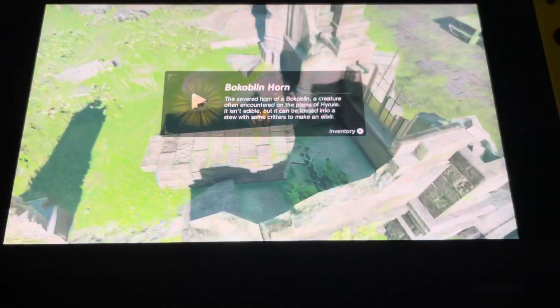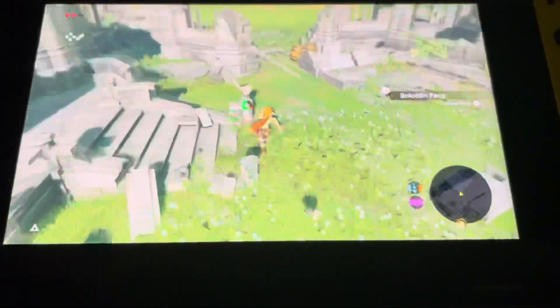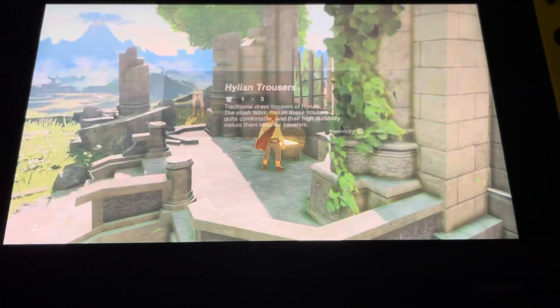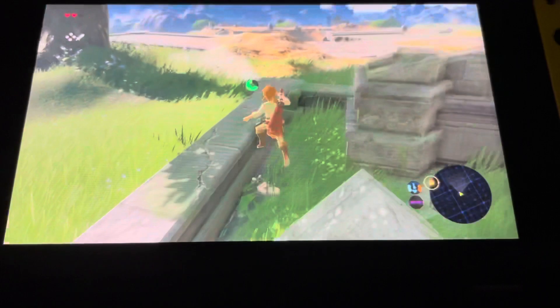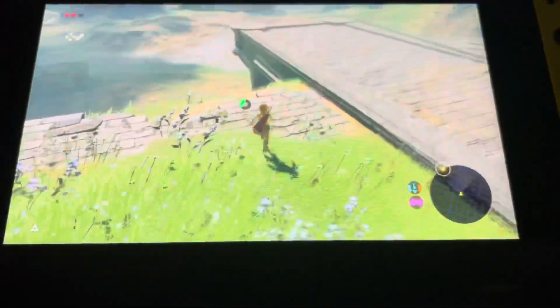We're gonna be dealing with difficulty this entire playthrough. This wasn't even the Hylian — oh, I know it was the Bokoblins. You just couldn't see the chest, it blended in. There we go, that's gonna defend us a little bit. Let's go ahead and see if we can make our way over to the tower. There's also a few more Bokoblins we're going to have to take out on our way over there.